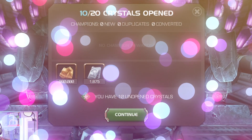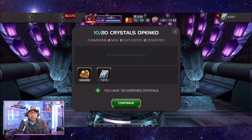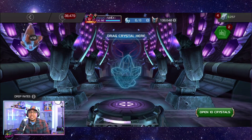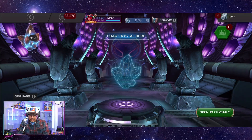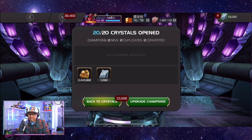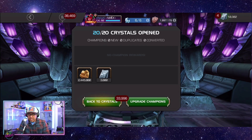Wow — 1,875 units! I was hoping to get the five-star Punisher out of here since I still don't have him. Let's see the final 10. That puts me at 9,200 units — and now with these last 10, that's 3,000 units total, basically an Odin's worth, and just over 2 million gold. That's basically a hundred dollars in units I just got.